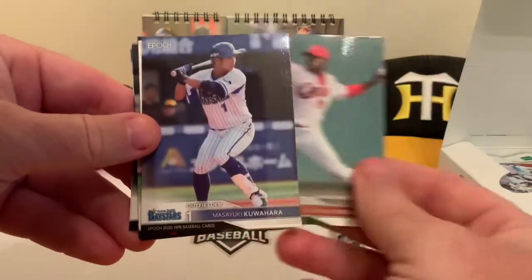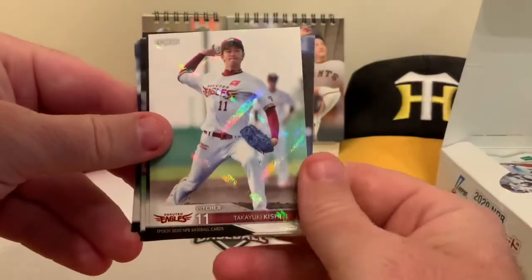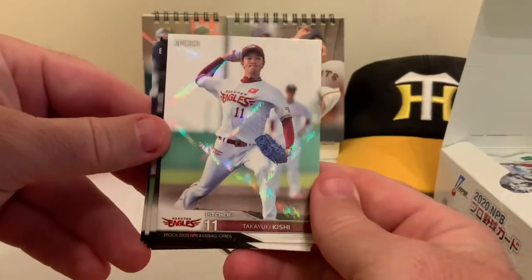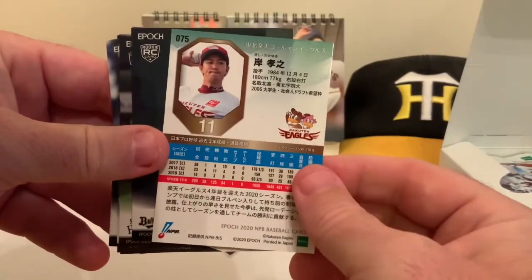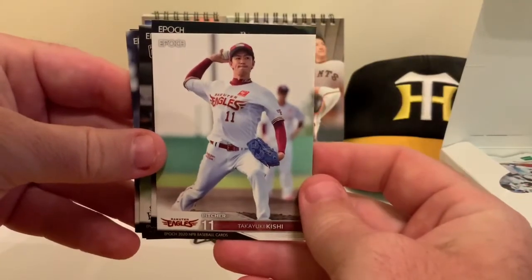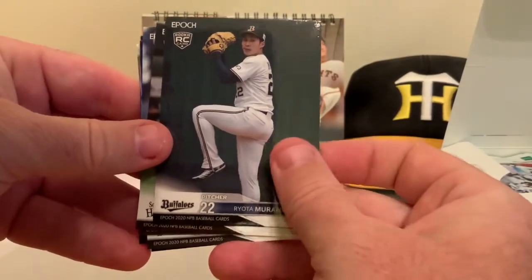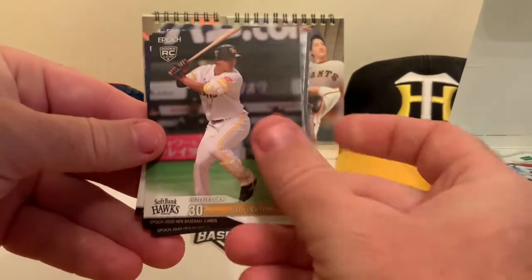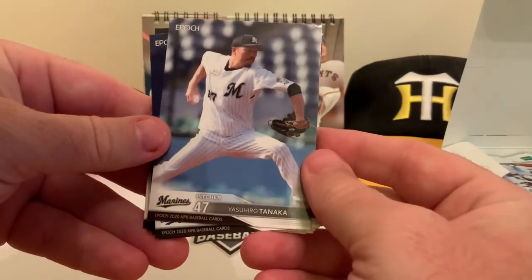There's Iranimo Franzua — he's pitching with the big club and has a couple of games already under his belt at the NPB level this year. Then Masayuki Kuwahara for the Yokohama DeNA BayStars. Next up is something that looks a little different — possibly a numbered, insert, or parallel card. This is Takayuki Kishi for the Rakuten Eagles. Flipping it over — no special number, just number 75, but definitely a different look than the base cards.